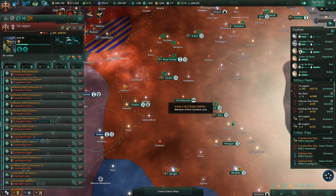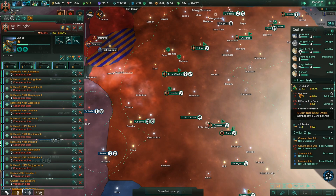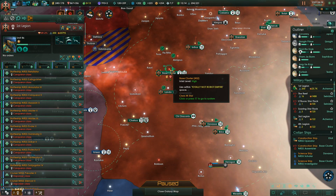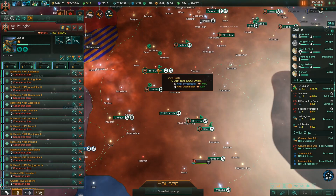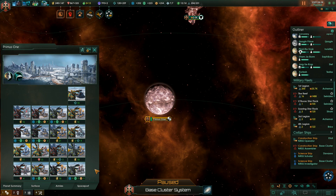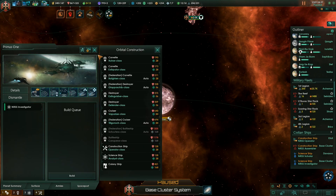How's our fleet? 25,000 and they need some repairs apparently. Where are they right now? We should move them back to base cluster or whatever. Sure, let's just go there — off you go.